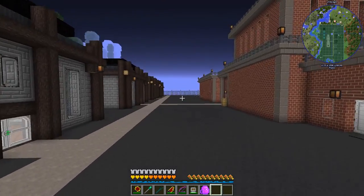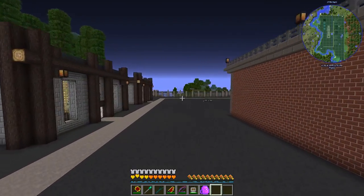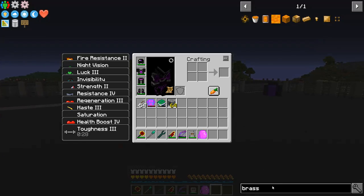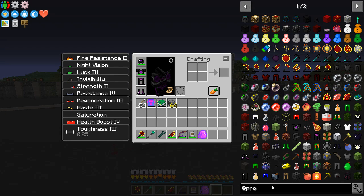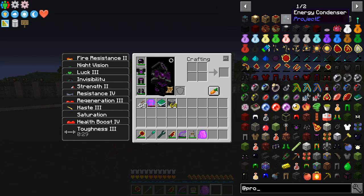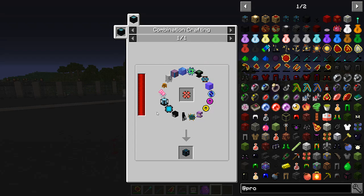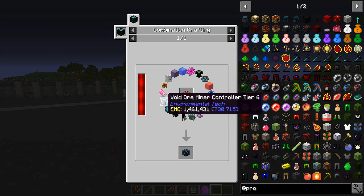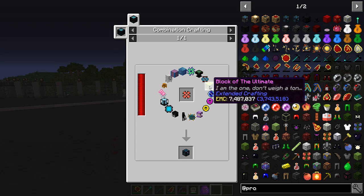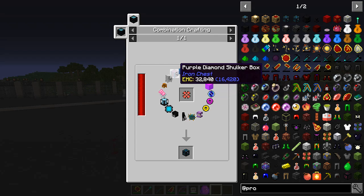Hey everybody, 47mark4 here, back playing FoolCraft 3. I've been looking around thinking about what I want to do, and I think I want to continue working in Project E. I started playing with this mod and there's stuff in here I still want to play with - I really want to check out the energy condenser. Looking at the requirements, it's not that bad. Some of these statues I can totally get now, I can make the minor controller, the storage part, this head is easy.